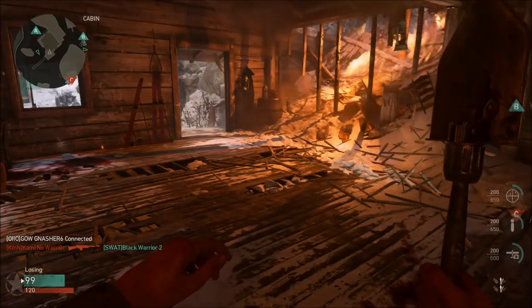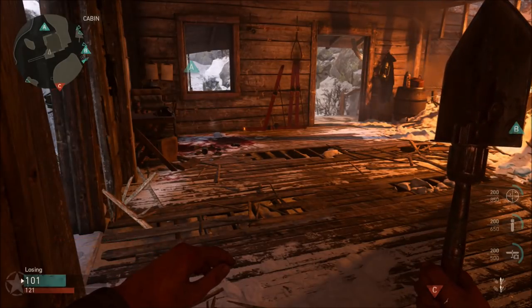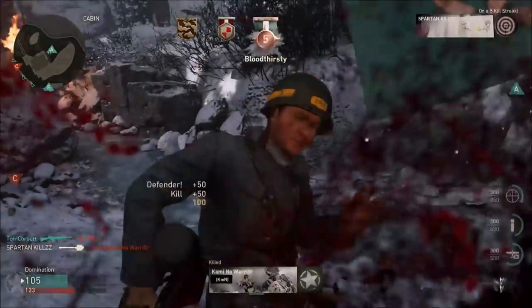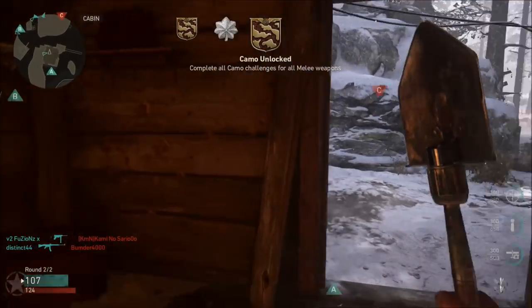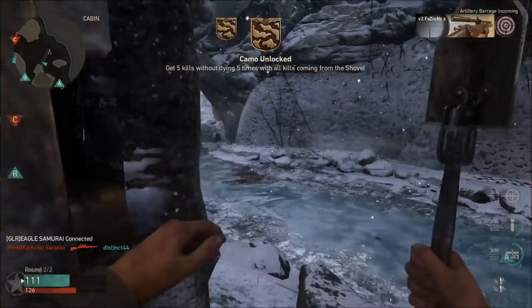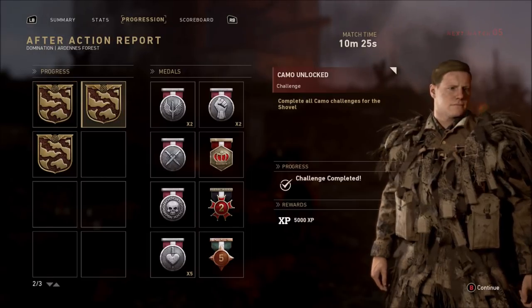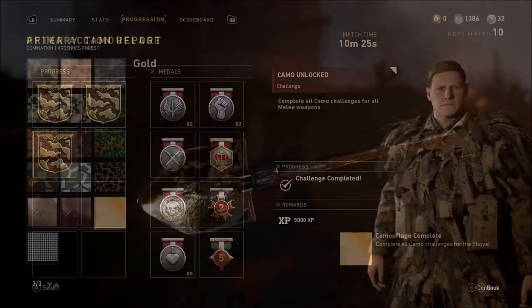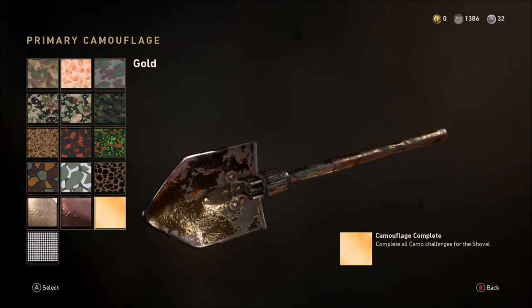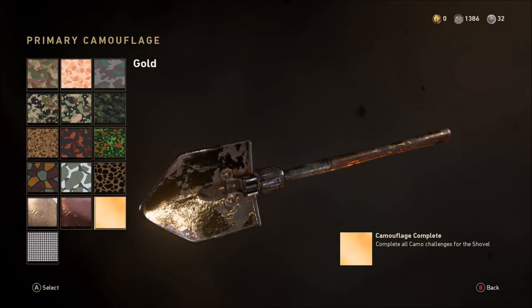I really didn't struggle with it overall — some frustrating moments but nothing truly hard. The 200 kills are more time-consuming, and the last few challenges are just time-consuming too. If you use the tactics and setup I recommended, I'm sure you'll find it reasonably easy. Look at that — the last Bloodthirsty. Getting the rewards coming in — I was screaming when I got that last one. That is the US Shovel at gold; I hope my tips and tricks help you get it there yourself.